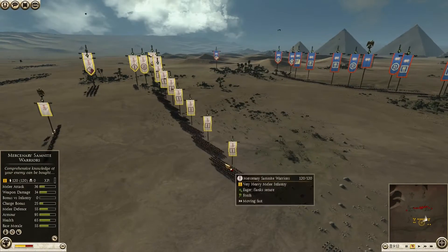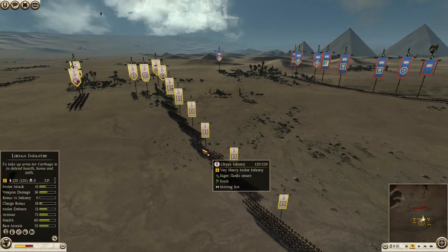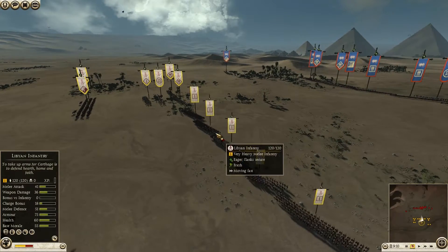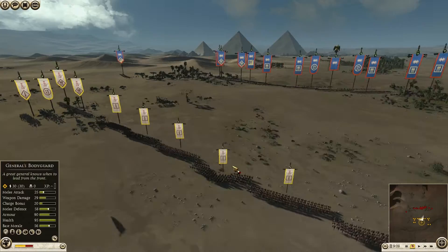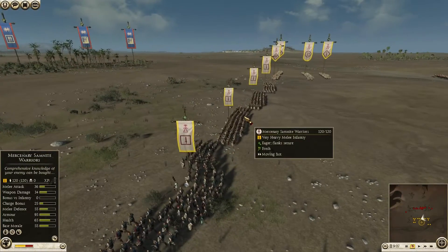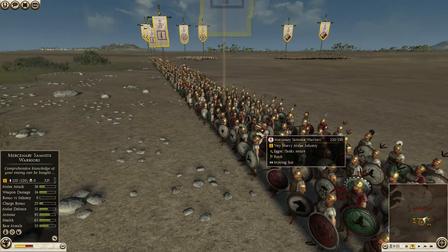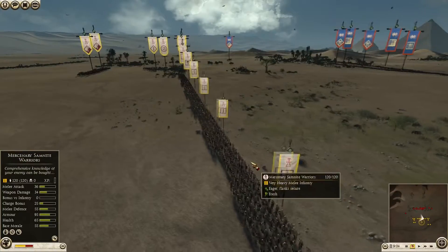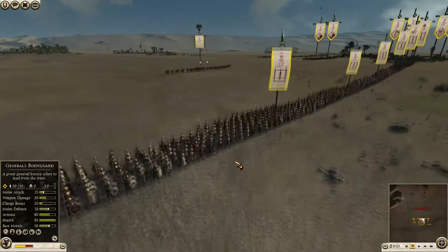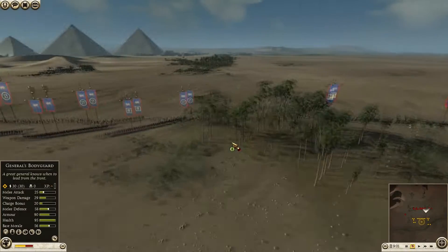His main infantry line is three mercenary Samnites and four Libyan infantry. Libyan infantry are just fantastic for the price, and the mercenary Samnites are just terrifying units in terms of how much damage they do. They might not win against some of the more elite infantry troops, but they can definitely leave a dent on anything they face.